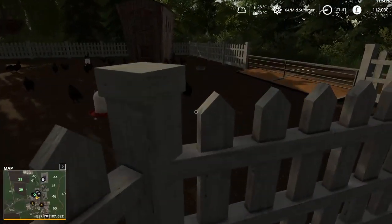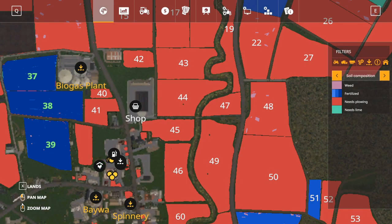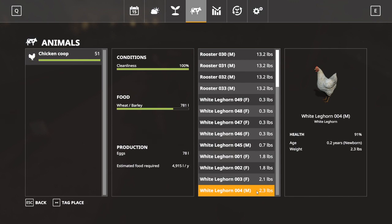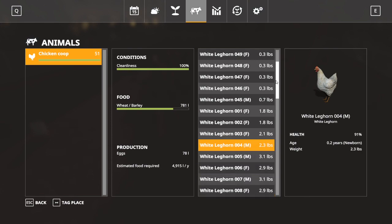Let's take a look at the chickens. They are now on this menu. Seriously - 50 chickens? 51! Good grief, they're breeding as we go. What's that chicken worth? I don't know, but we should start thinking about selling some of these chickens.